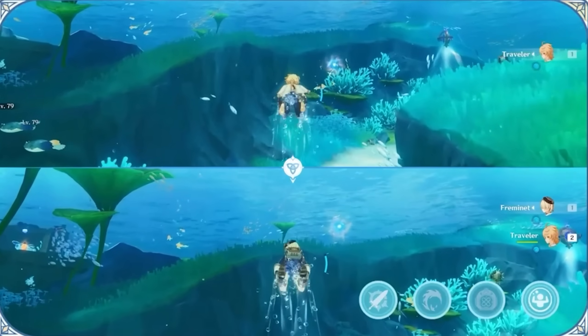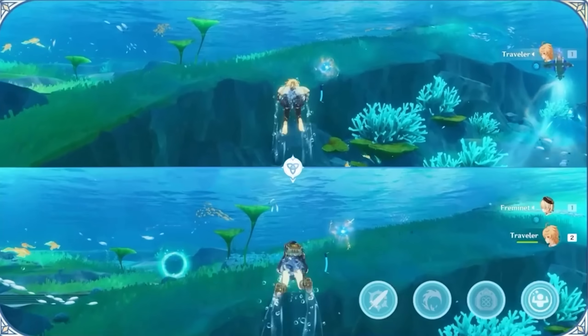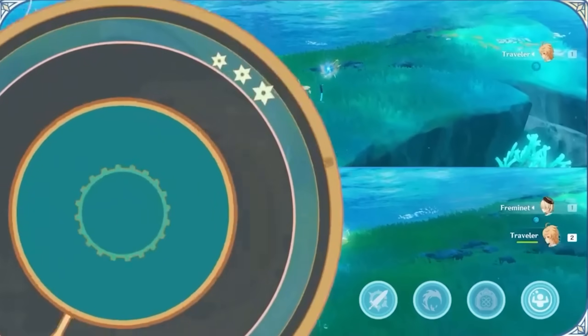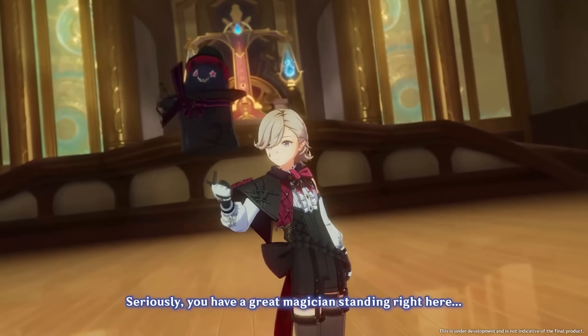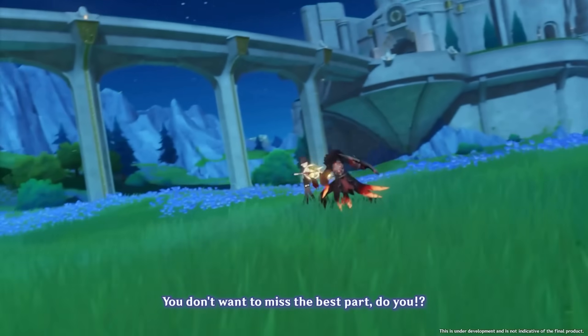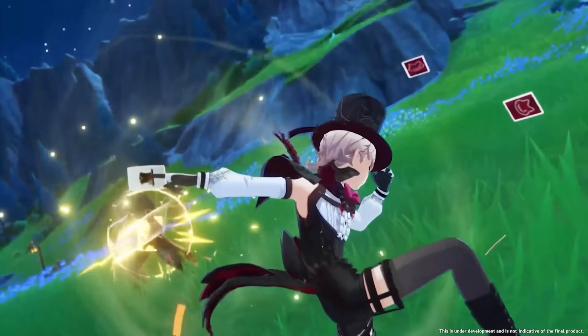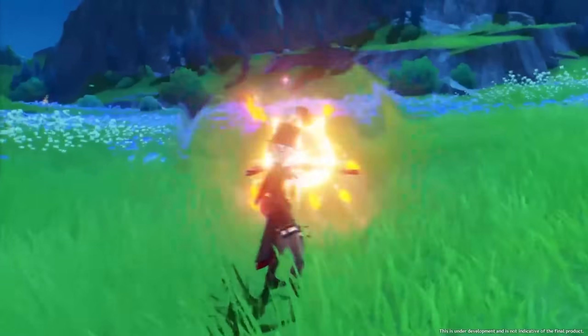He does have a nice exploration passive — aquatic stamina consumption is decreased by 35% when he's in your party, so you can swim faster longer. Those are the new characters coming. It's hard to say if I'm excited for either of them, because they were so light on the details. Obviously I will be getting and trying them all and making showcases. Lyney, the Pyro Bow user, is a 5-star, so I'd guess he'll be the most exciting, but we'll see.